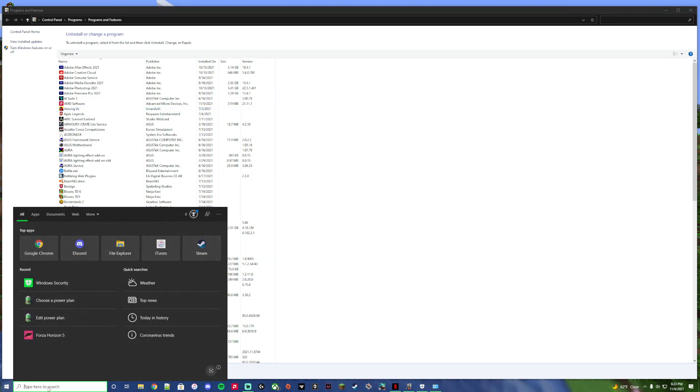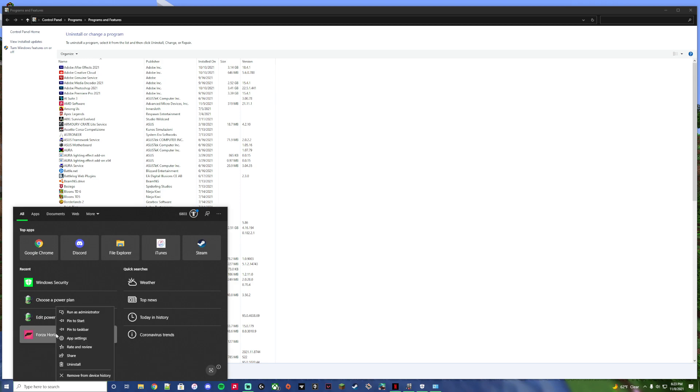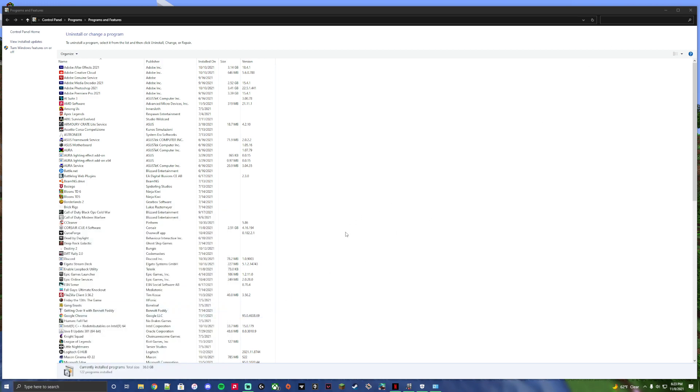After restarting, I tried opening the game again and it still wouldn't work. So I went in and disabled real-time protection, and it actually worked. But then the final step — and this blows my mind for a game that was released not even really finished — you have to find Forza Horizon 5, right-click it, run as administrator, and it'll open up perfectly fine.